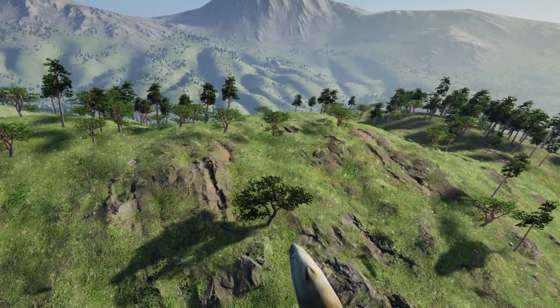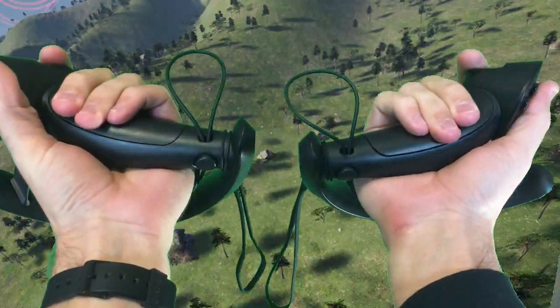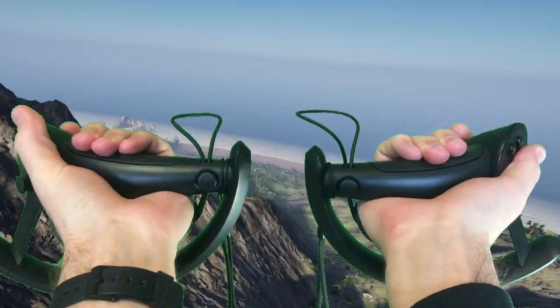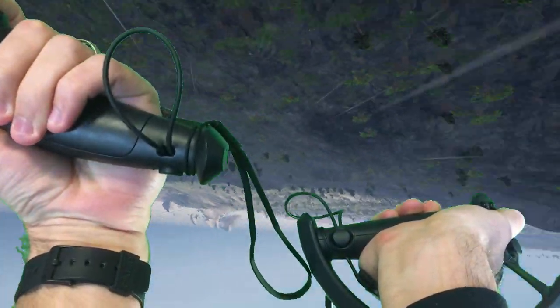In my case, I kept at it and became somewhat proficient at flying. The angle of your controllers matters the most when it comes to guiding yourself. Rotate them backwards to go up, or forwards to go down. Or only angle one to turn, or angle both in opposite directions to do a barrel roll.